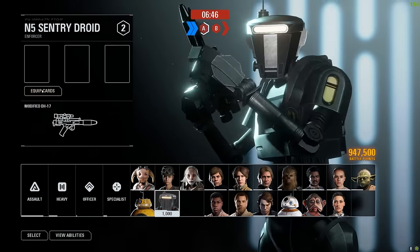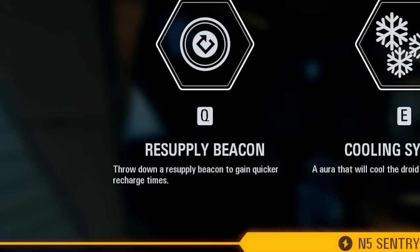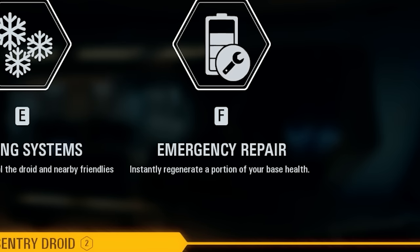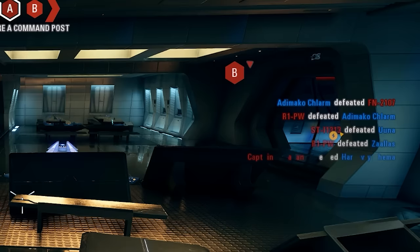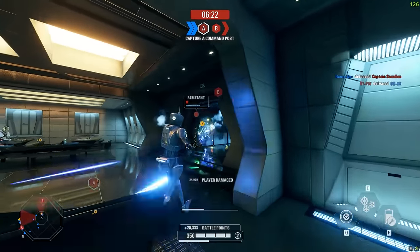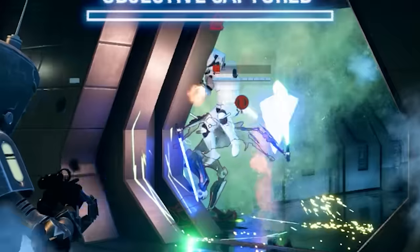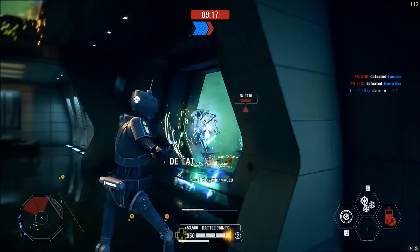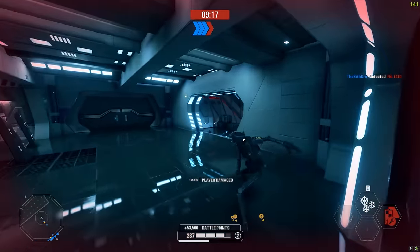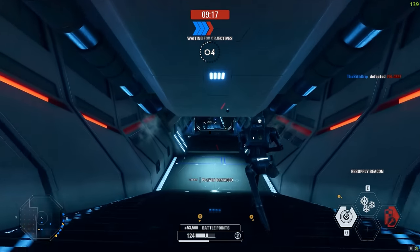Let's try out the Sentry Droid - that was really fun as BB-8. The Sentry Droid has the Resupply Beacon, which you throw down for quicker recharge times. Cooling Systems is an aura that will cool the droid and nearby friends. Emergency Repair instantly regenerates a portion of your base HP. That's Grievous and I have an automatic gun! I don't know what his plan was - bye Grievous. I love the model for the droid, that's sick.